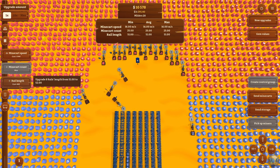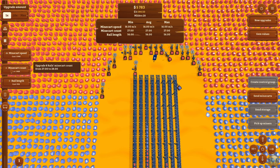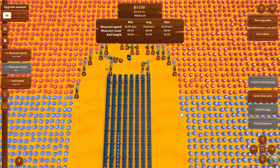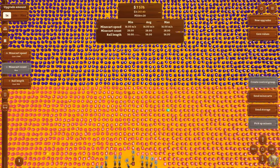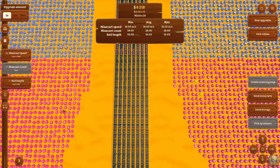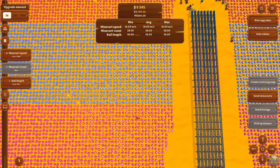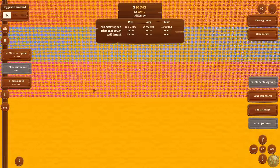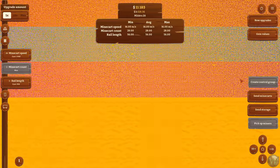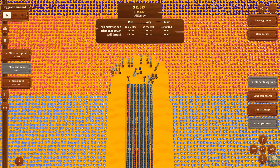It obviously makes more sense to drill these because of the increased value. But eventually you might want to have more minecarts and it might be more efficient to have different banks of these that are mining at different points — otherwise why is this so wide? You may want to have multiple different points that are just mining constantly in different control groups at whatever width you decide is comfortable for you, and then just going at it.